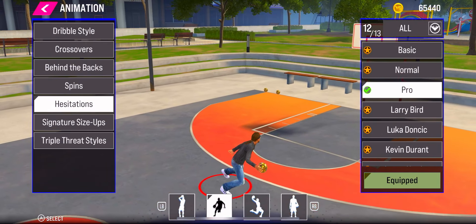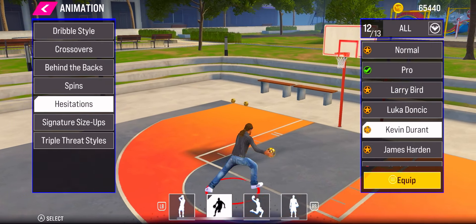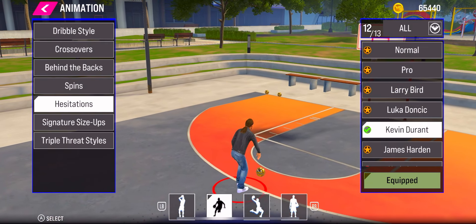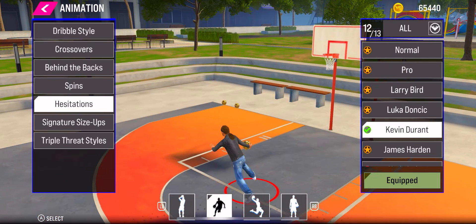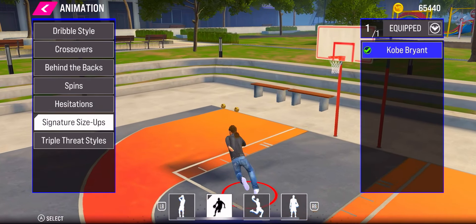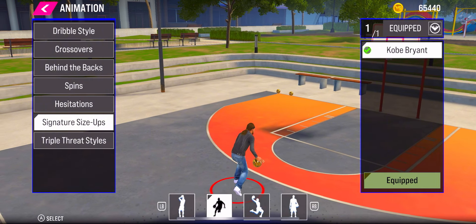Now we're on hesitations. I switch between Pro and Kevin Durant. Pro I use when I'm iso-ing and want to move as fast as possible. Kevin Durant I use if I'm on a bigger build or I just want to shoot more threes — it also has a fast speed boost in it that gets you all the way open off every little hesitation.